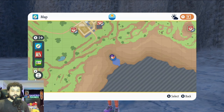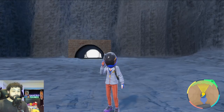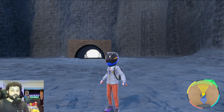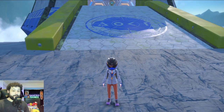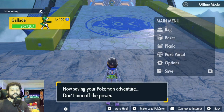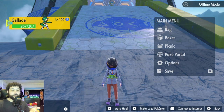To begin this hunt we're going to be going to Area Zero, but we're going to be going to the Zero Gate right outside, because you cannot set up a picnic within Area Zero. We're going to save our game here, because you always want to save before making a sandwich — if you make a mistake you don't get the shiny and you lose your Herba Mysticas, and you do not want to lose those.